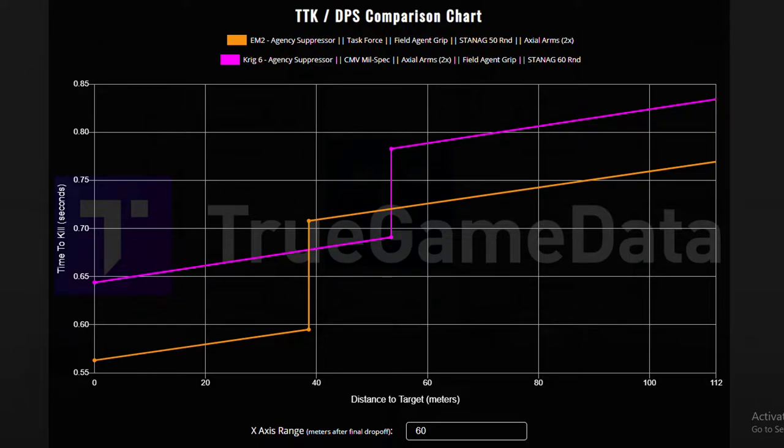What's up guys, today we're going to be talking about the new assault rifle the EM2, and we're also going to be talking about the Krig. We're going to compare these weapons' time to kill and take a look at the movement stats. If you want more weapon comparison videos, leave a like on the video and leave a comment on what weapons you want me to compare next.